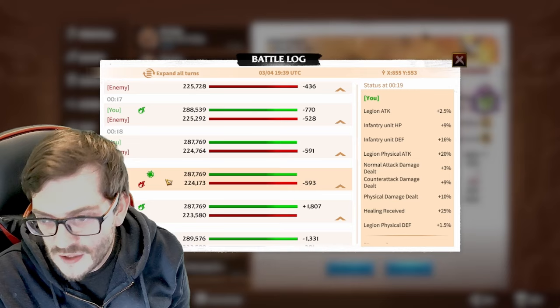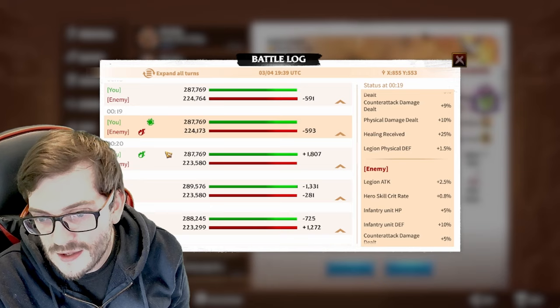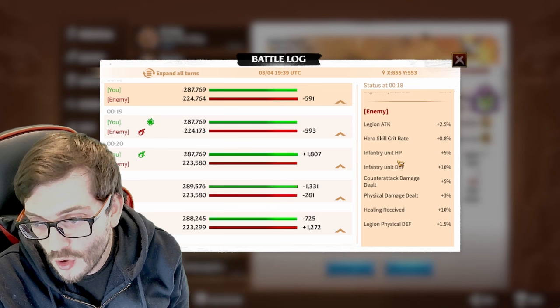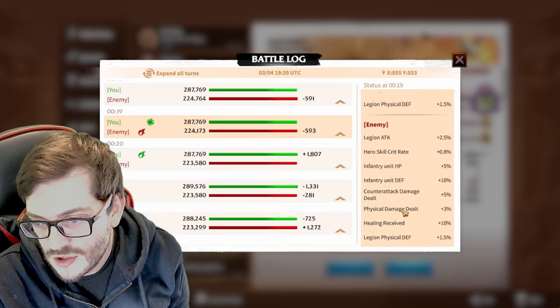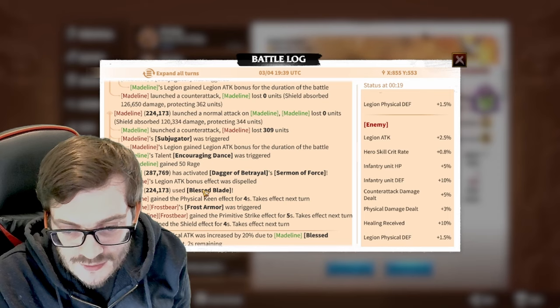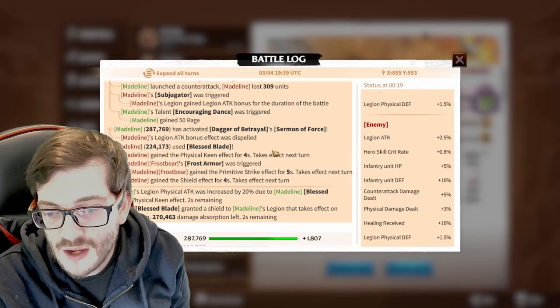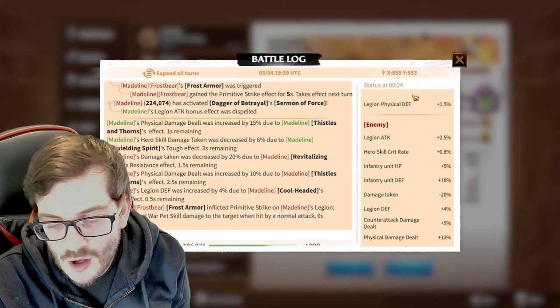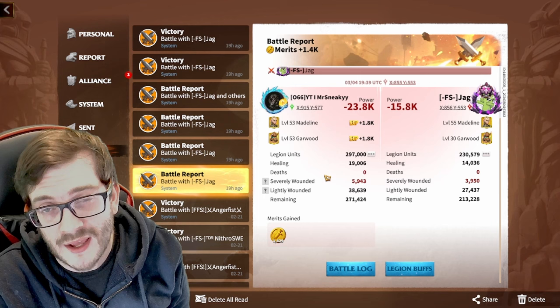Going back into the battle log, you'll notice when I activate the buffs you can sometimes be caught out on what's there and what's not. At one point I did dispel an attack bonus but his units used Blessed Blade right after, so we mistimed it and he gained his physical attack bonus back anyway. I'm not sure how effective this is long-term because it often seems to just dispel attack buffs on both the Madeline and guard march.